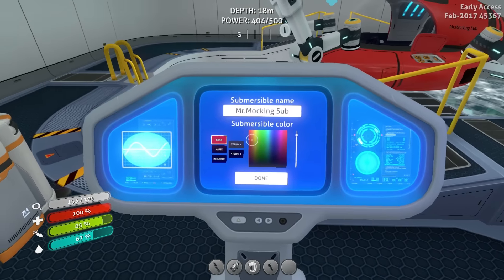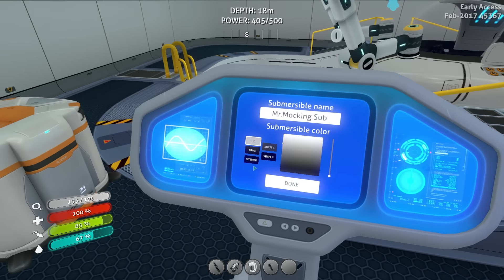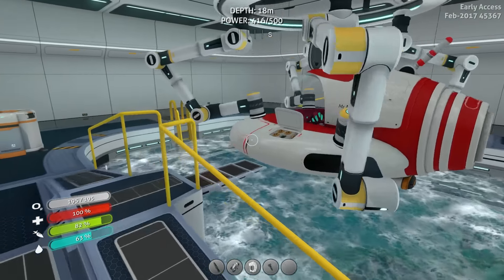Now for the colors. The base color I'm going to make white, and the interior I'm going to make red. The stripe I'll make the same level of red. Stripe two — same. The name can stay black. What do you think about that color scheme? Man, that looks slick.